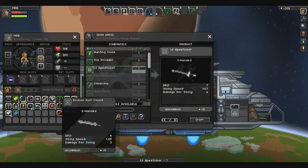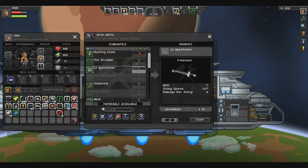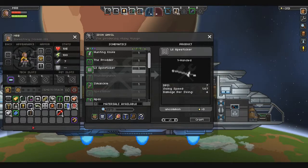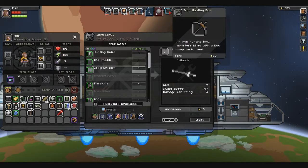We made the ape sticker. We're going to put that there. We're going to move the bow to number 6. Shield in the right hand, because I'm left-handed.